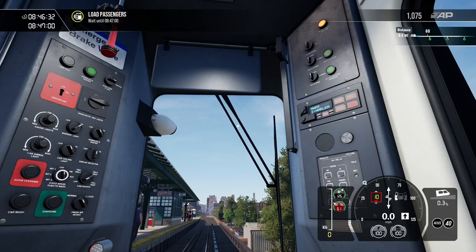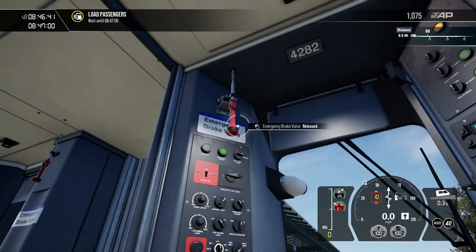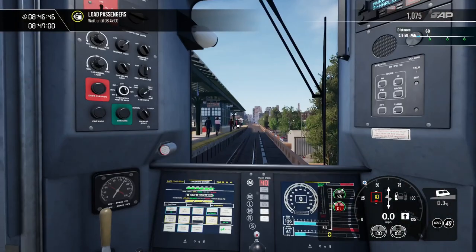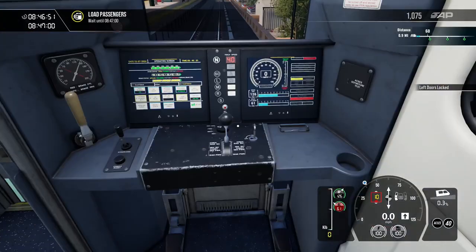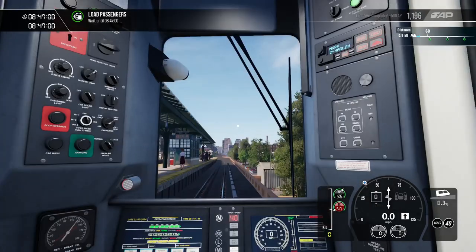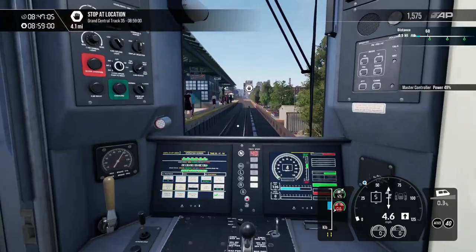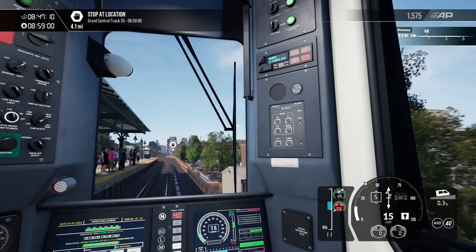We're back. Going to go ahead and close the doors. While sitting here, I notice there is an emergency brake valve — kind of fun. So we're going to go ahead and close the doors, release the brakes, and head to Grand Central. Oh, that has a lot of power. These MTA rolling stock do have a lot of power — I know that for a fact.